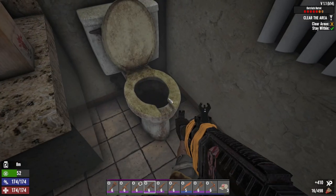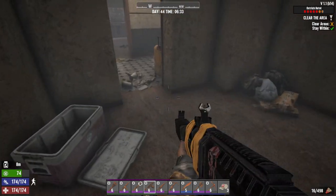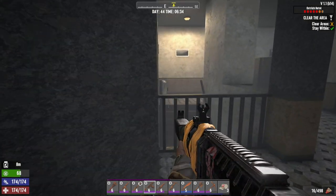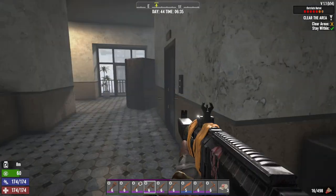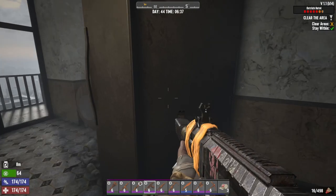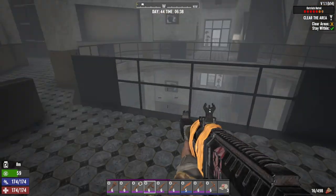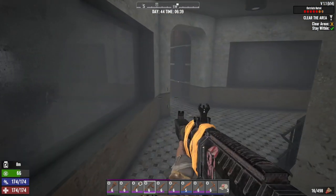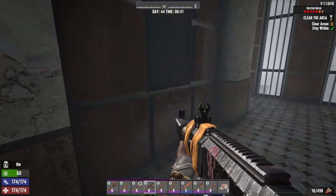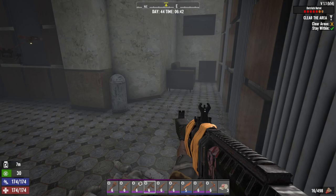What do you got? Water of course, and toilet paper. Let's move on. Trying to be very very quiet. I'm not gonna go there yet because I think we're gonna be ending up going down these stairs — let's check the rest of this side first. Watch your back.